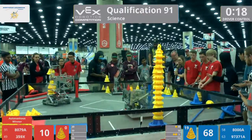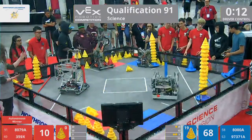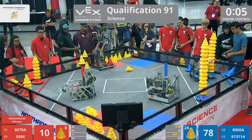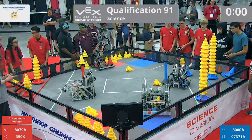No worries, 359X had another cone in their claw. They placed that mobile goal in the middle zone. 8000A just taking those cones, stacking it higher and higher. Placing that mobile goal in that middle zone. We have 3 seconds left, 2, 1, and this match is over.